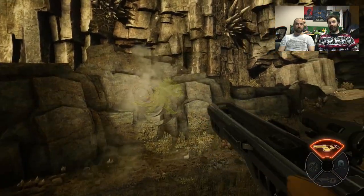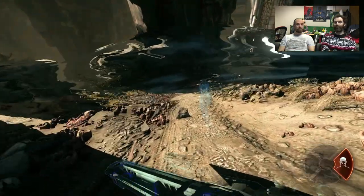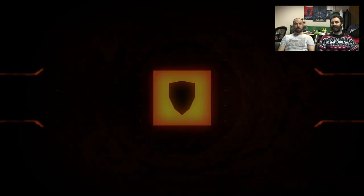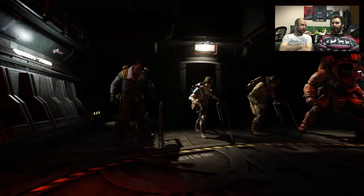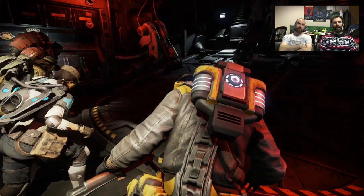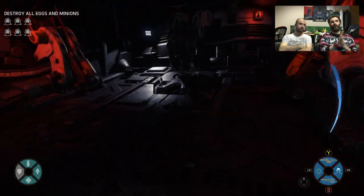I actually saw one guy shooting at the floor — I realised he'd tagged the monster and was shooting down through the cliff face. So Cabot can attack from anywhere, he's pretty lethal. But you have to tag them first — otherwise you're just shooting at thin air. This is me playing as Cabot in nest mode — you can see how many eggs you need to destroy.